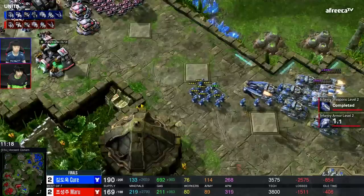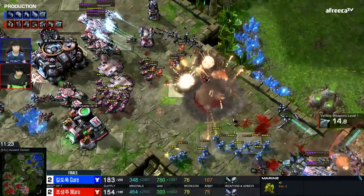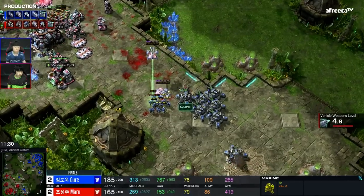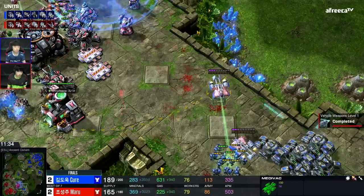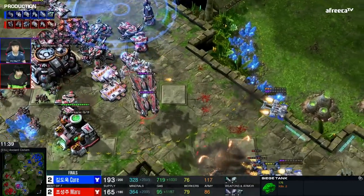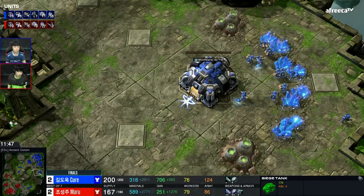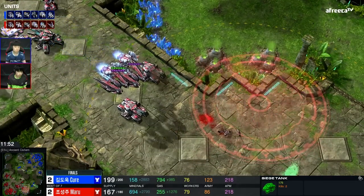That gets canceled immediately. Cure is actually maxed out — maybe he can make this work. Maru is dipping a little bit in supply as Cure tries to find an opening, but Maru is a little too wise for that. He retreats back to the third base and is able to defend it. Now Cure is pivoting towards that top fourth base for Maru. Down here it's a little concerning — he only has a handful of Marines to support these siege tanks, and Maru has two very high-energy Ravens, so Disruptor Nova is in the cards.